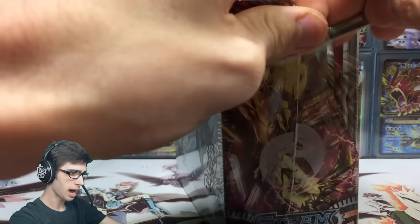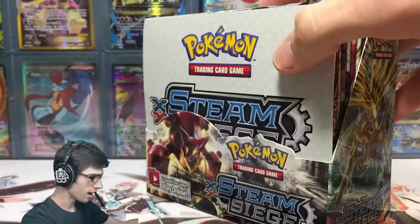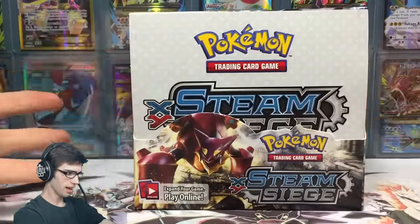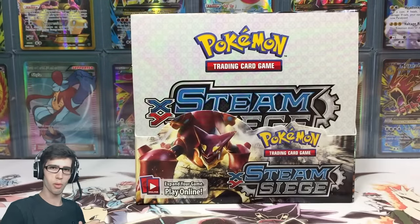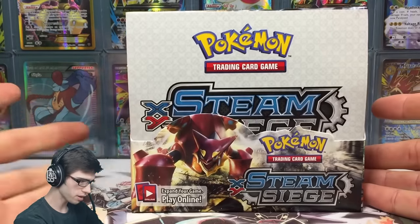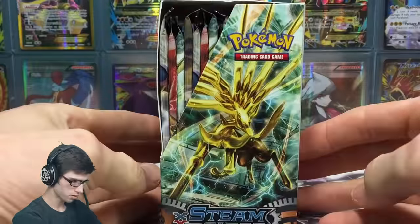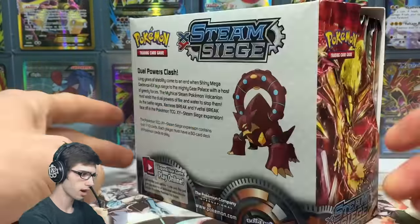In the TCG, every three months is when a new set drops, so if one has dropped now in August the next one should be in November - keep an eye out for that. I love the shrink wrap and the Pokeball logos, that is awesome. The seal is real. Let's quickly go through the box: we've got Volcanion on the front, shiny Mega Gardevoir on top, Xerneas BREAK on the right hand side, and Eeveeolutions BREAK on the left hand side.